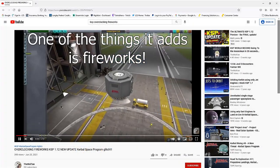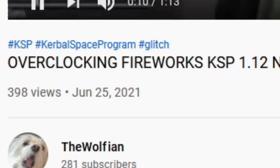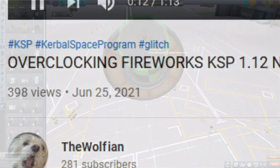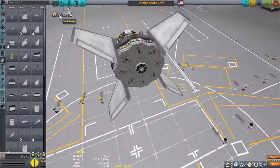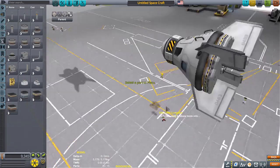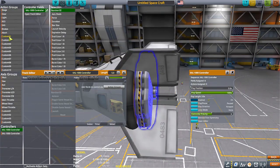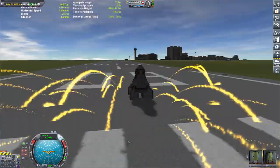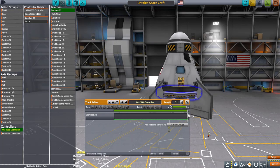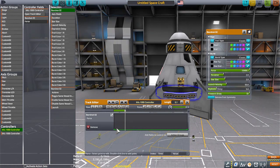Hello everyone, I am Veos and welcome back to another video. Before we get started, I want to shout out to the Wolfen — he discovered that using the CAL 1000 or 9000 you can actually overclock the fireworks. Of course this is an obvious bug, but just like air-hogging was in the old days, this bug has an extremely beautiful usefulness — it can create enormous amounts of thrust, so much so that your ship will always teeter on the brink of destruction.